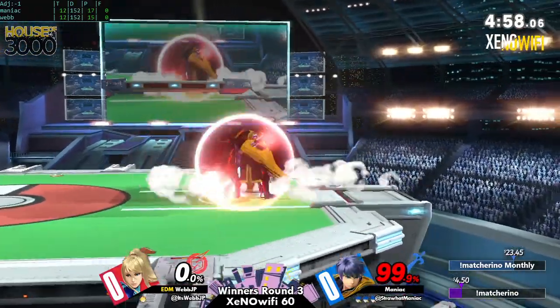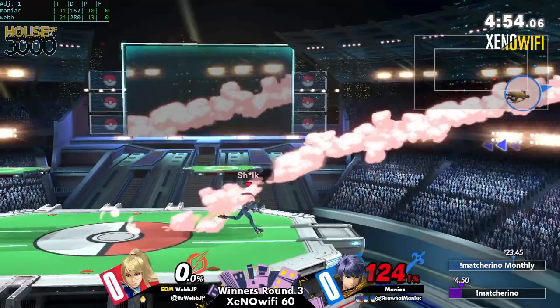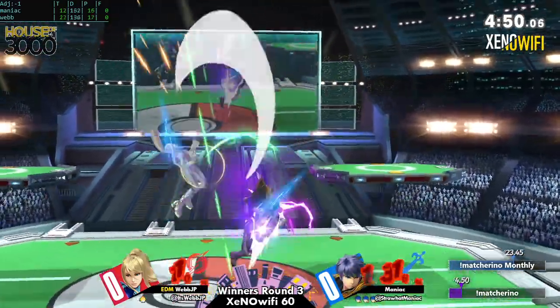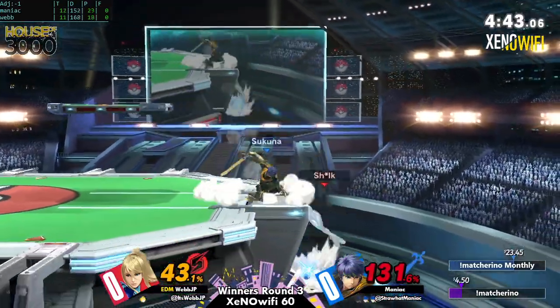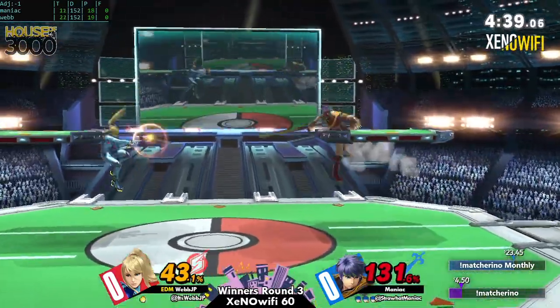At that point he started using that a lot — he realized it's going to be a lot of work to find a kill at high percent on ZSS. So instead, once he gets Webb into that range, he's looking for the nair — the one hit that just guarantees him a stock. The risk-reward is so strong at that point.